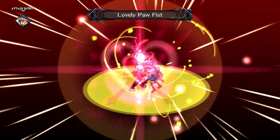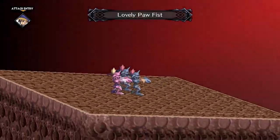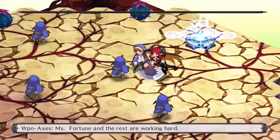Lovely Paw Fist follows the tradition of being a 3x3 damaging skill. It's decently powerful, but there's not much else to say about it. Finally, the Phalen can dual magichange with a Succubus in order to use Heart Pounder. This is similar to Meow Meow Beating, but it can affect two targets instead of one.